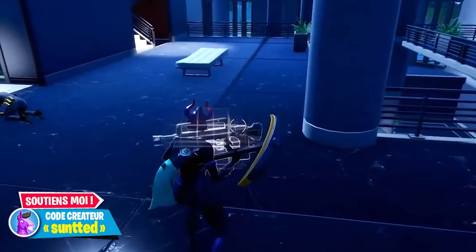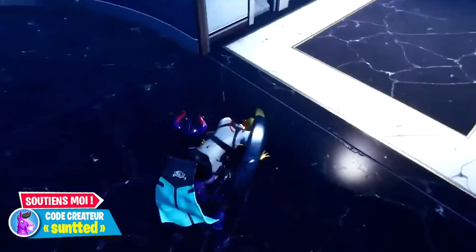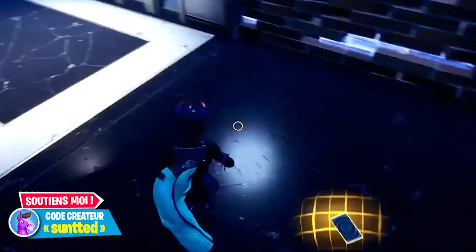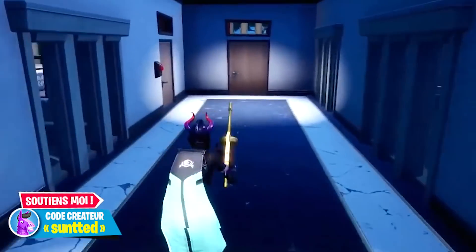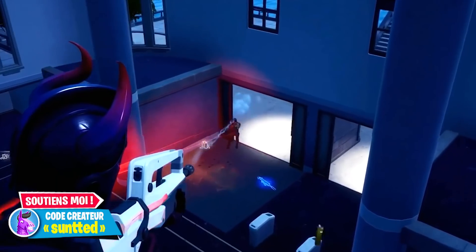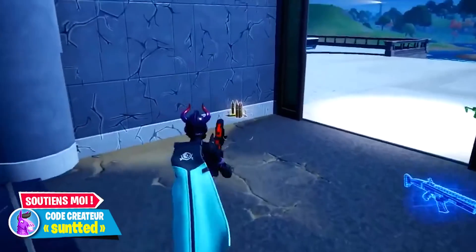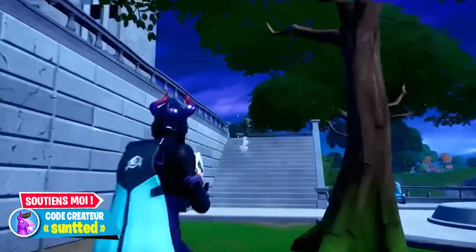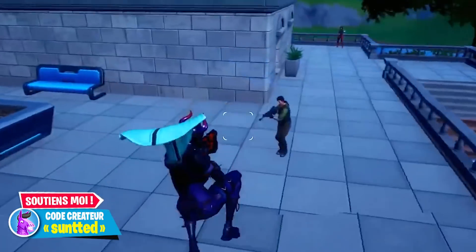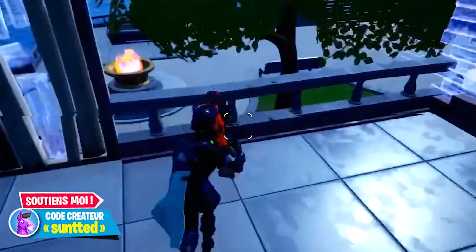On va aussi parler d'un nouveau skin pay to win, c'est-à-dire un skin qui va vous permettre d'avoir un avantage compétitif sur le jeu, malgré ce que dit Epic Games. On parlera aussi de Deadpool sans masque, on sait enfin comment l'obtenir grâce à des défis. Et si je vous dis qu'un goulag pourrait faire son apparition sur Fortnite, c'est carrément possible. Enfin, je vous montrerai un bug de grenade gaz qui va permettre de créer un mini-bunker.